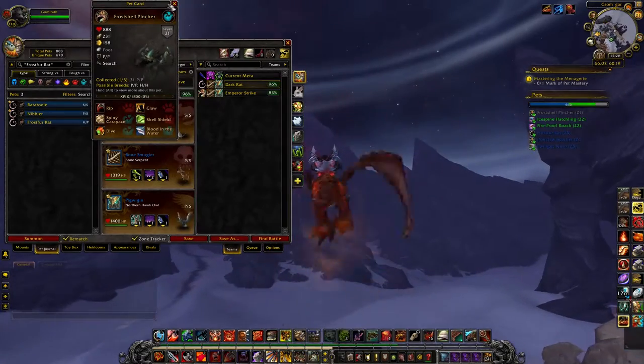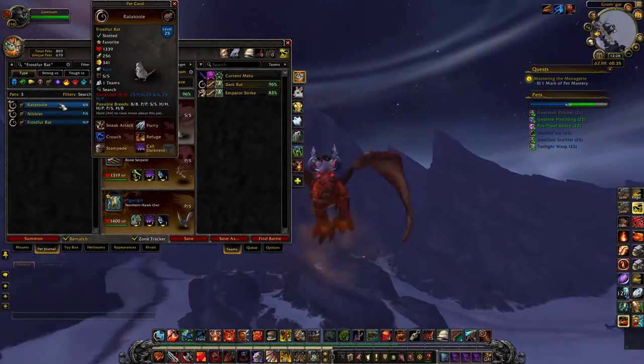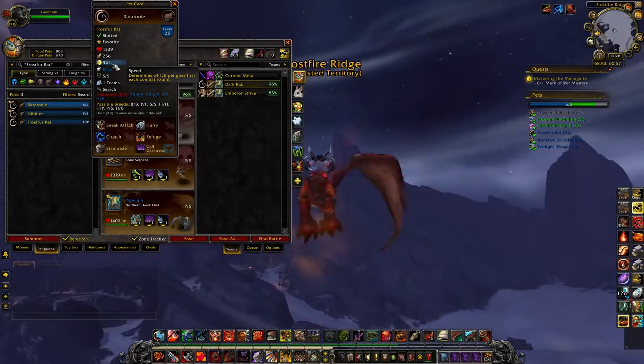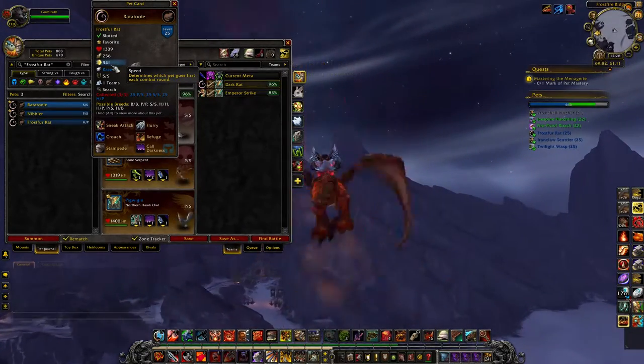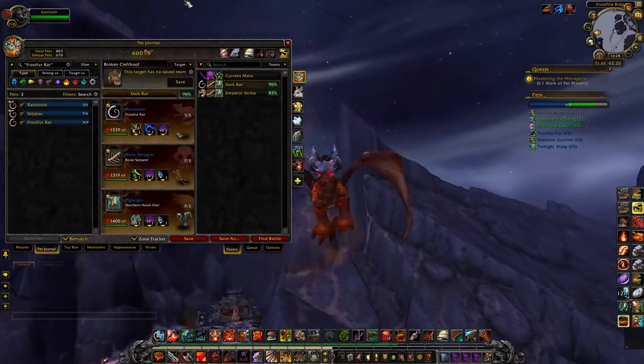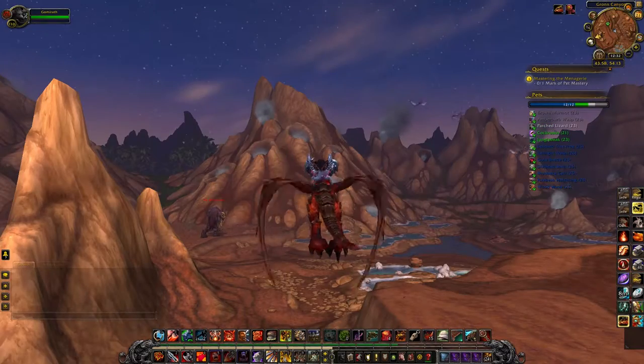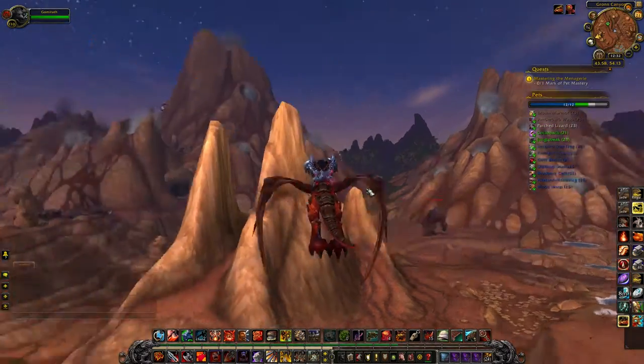That'll do it for Frostfire Ridge. I would recommend picking up the Frostfire Rat in a speed/speed breed and a power/speed breed. The speed/speed breed is really fantastic in PVP — he outspeeds just about everything with the exception of flying type pets and rabbits that are speed/speed breeds.